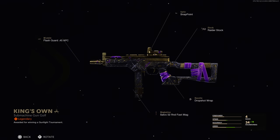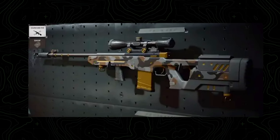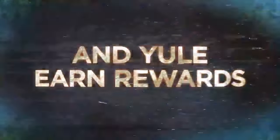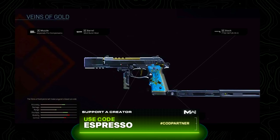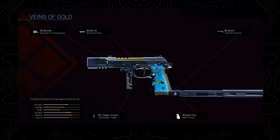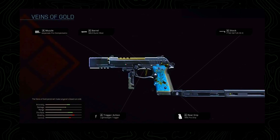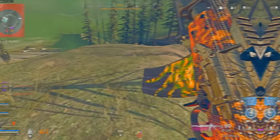At number 3 is the LC10 Kingzone — a gunfight blueprint for those who went all the way and won all 12 Cold War gunfight tournaments throughout the year. At number 2 is the Bronzewood Tundra LW3 — that Onslaught Holiday Season reward requiring 25 snowball kills, PlayStation exclusive, and available for only a very limited window — not many people even know this blueprint exists. And the number 1 rarest blueprint is the Veins of Gold Renetti: an accidental test tournament in Modern Warfare 2019 that was only live for a couple of hours, and when the season's actual gunfight tournament returned, it was not available again.